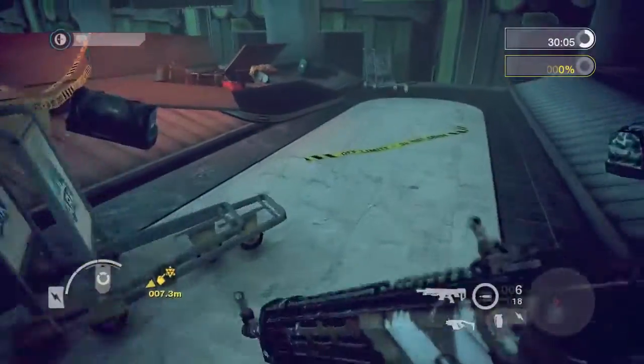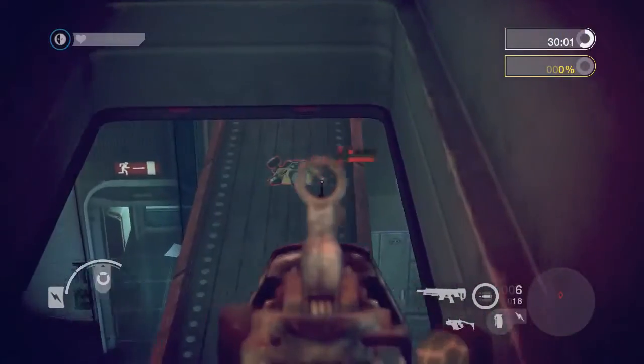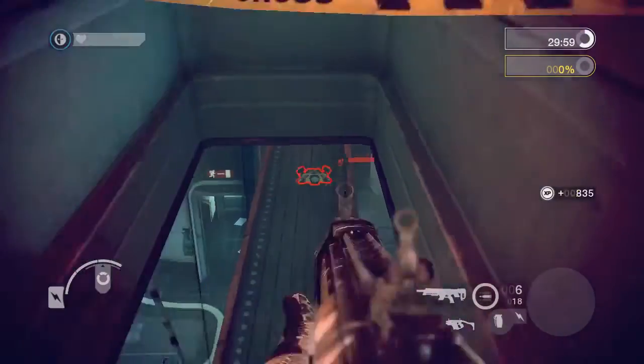Operatives can see hidden enemy mines and use their iron sights to mark them on the radar and in the world, ensuring their teammates won't fall prey to hidden traps.